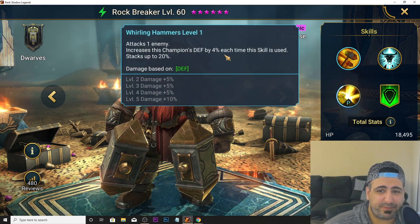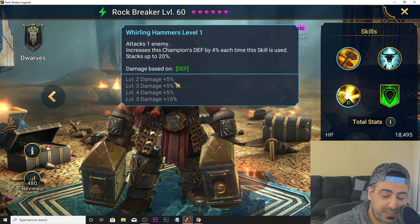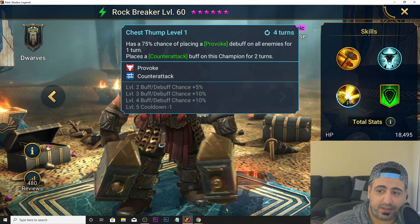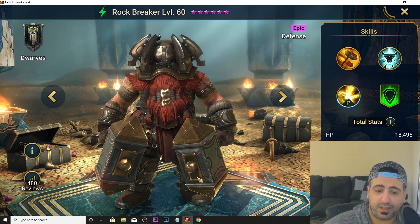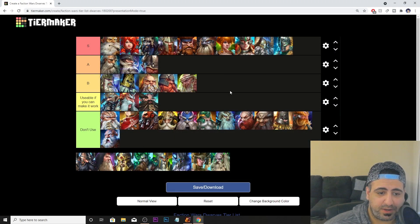Rock Breaker's A1 attacks one enemy and increases his defense by 4% each time the skill is used, up to 20%. He's defense-based. His A2 has a 75% chance of placing provoke on all enemies for one turn with counter attack. His A3 decreases damage inflicted on himself by 50% each time he's attacked. An AoE provoke is amazing — he's an A tier champion.